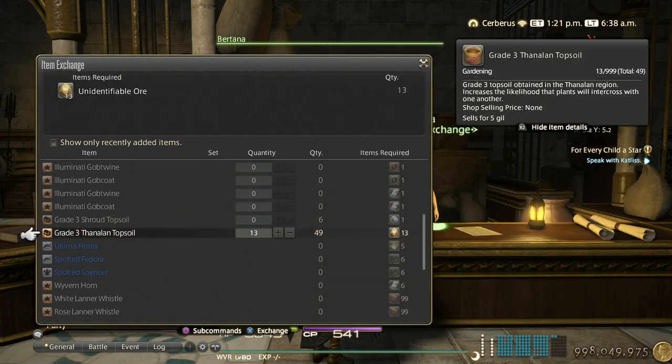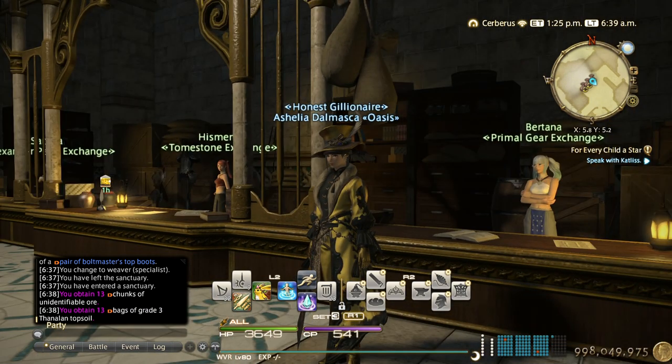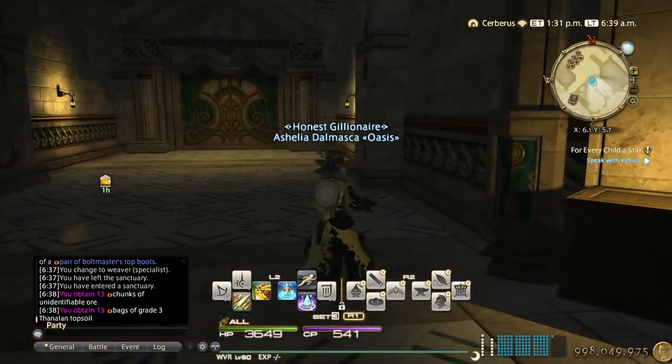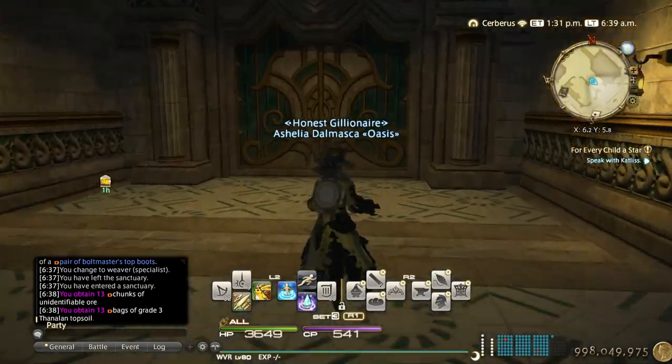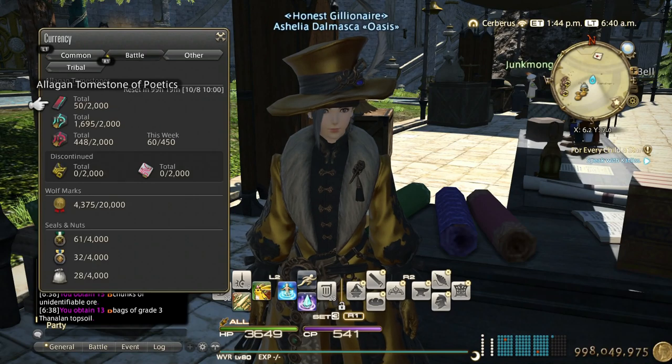At the knick-knacks vendor, scroll down and there's the grade 3 thanal and topsoil you can trade. Ever since Heavensward they've been adding new seeds in 0.1 patches, and that new seed is needed to craft new minions and mounts, so they're really expensive when they first come out. If you're doing gardening, it's really important to have soil on hand and get whatever seeds you can.